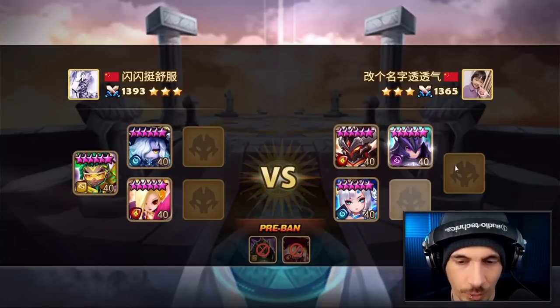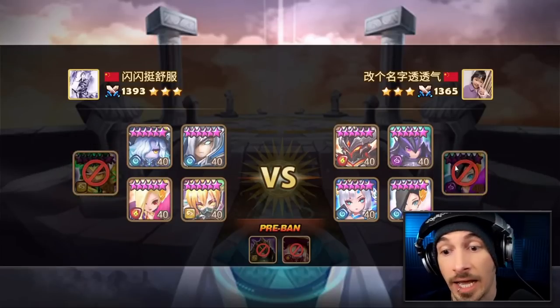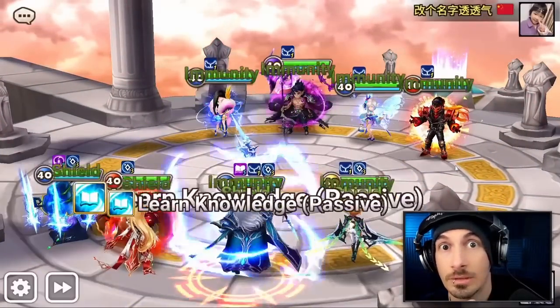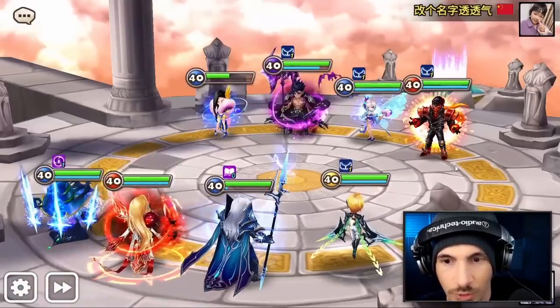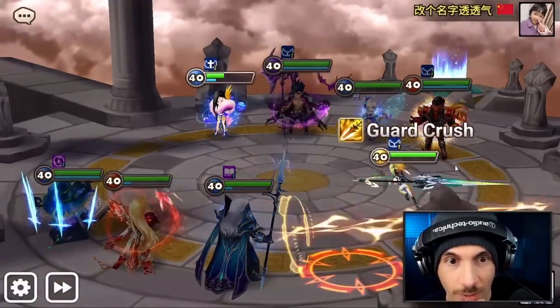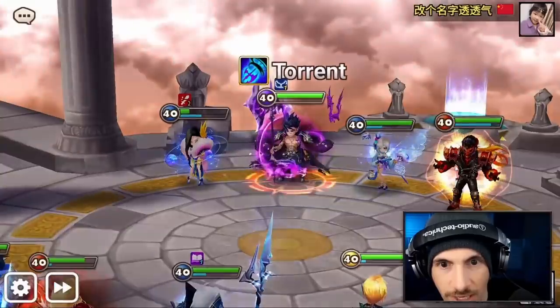We saw Leo pre-banned previously, but Coco pre-banned — this is actually something you don't see every day. I don't think I've ever seen Coco pre-banned ever at all. Coco could be a decent counter to the Ragdoll, so I'm assuming that's why they pre-banned the Coco. Didn't actually activate Sonya's passive when she was attacked by Praha, but did ignore defense. So Nana stacked again — two stacks.